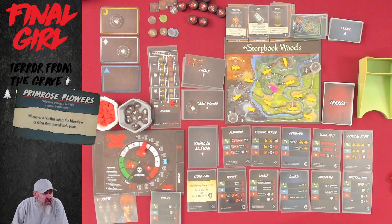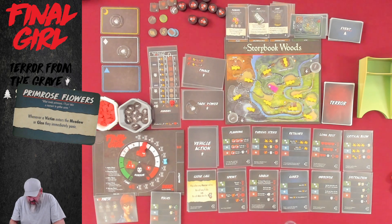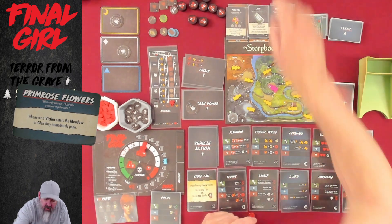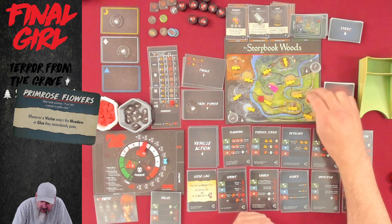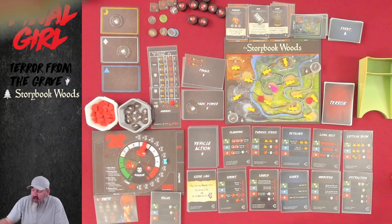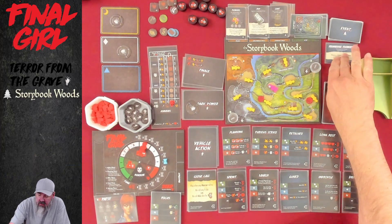Primrose Flowers is our starting event card. It says whenever a victim enters the meadow or glen, they immediately panic. I keep a collection of little miscellaneous tokens for things exactly like this, because there's no way I will remember it. So let's go ahead and put one of these tokens in the glen or the meadow to mark that victims will immediately panic there.